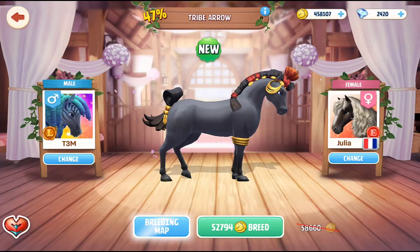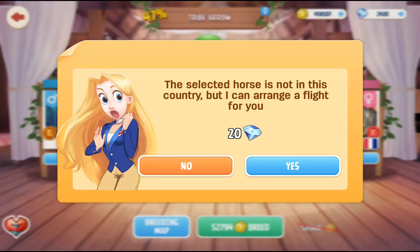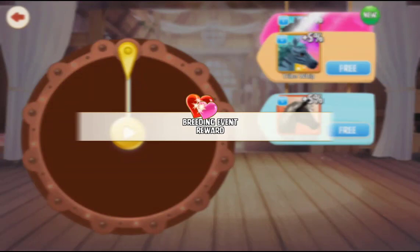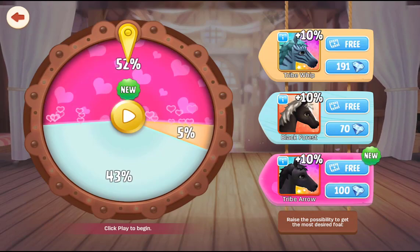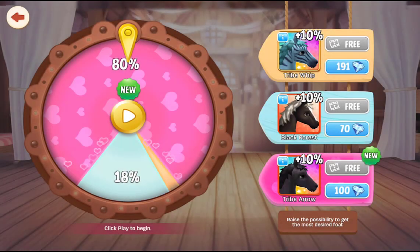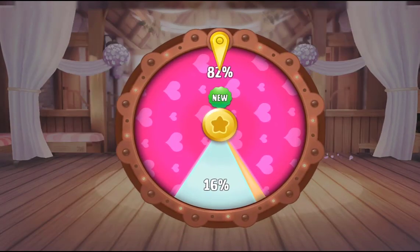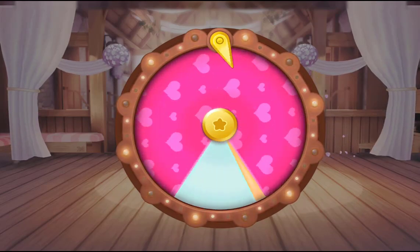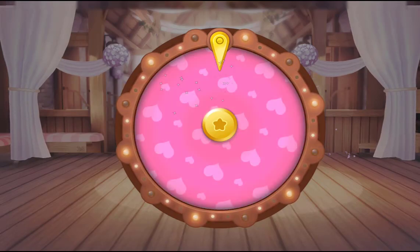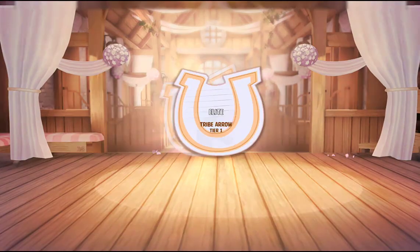Let's go ahead and get this one. We're going to take our tier three to our Black Forest here. We have a 47% chance of landing it, but I'm going to use the free videos. It's up to 82% now, so we have a really decent chance of landing this horse. Come on — oh, that was going close to the blue bit, but we're good. We got it! Perfect.